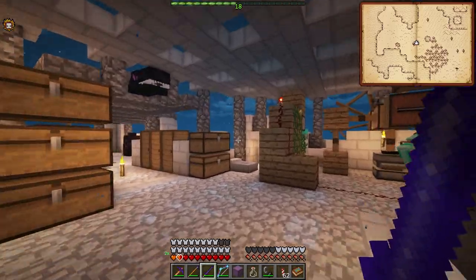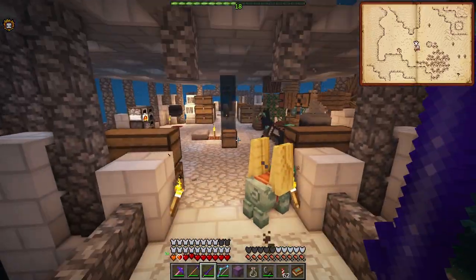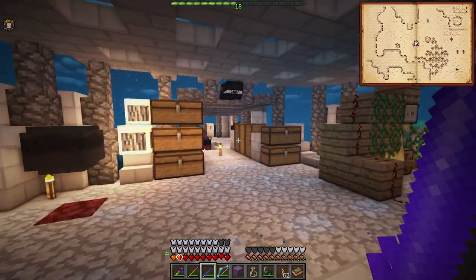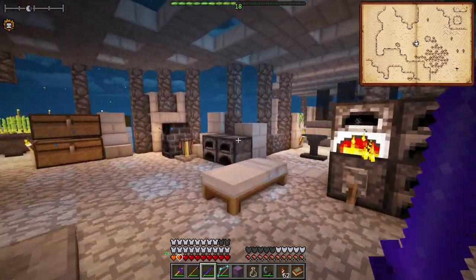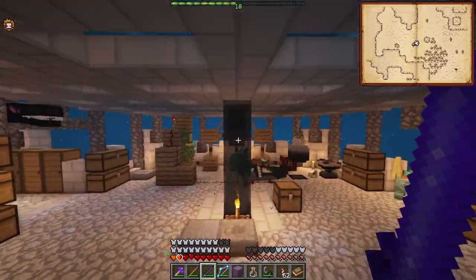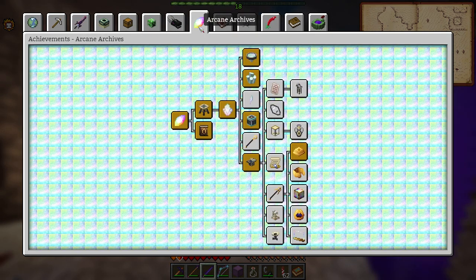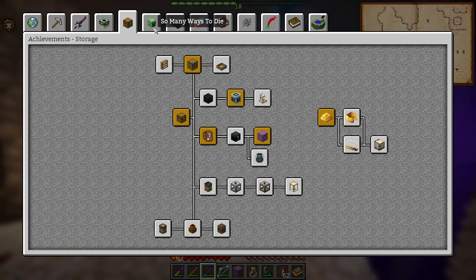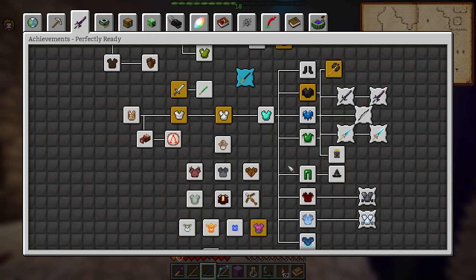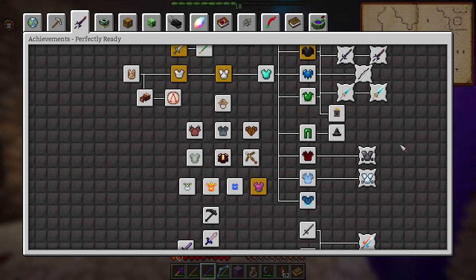You might be wondering what exactly we have left to do in this pack. We're at the point where dragons should be the most powerful thing we have to fight against. We do have a little bit more to explore in the deep dark, we don't have all the armor equipment done, we've been to every dimension, and I still need to do the twilight forest to finish up. There are also some really nice weapons we could potentially get.